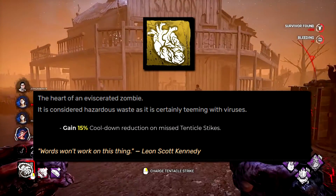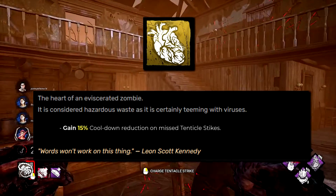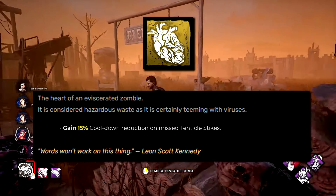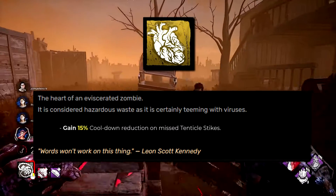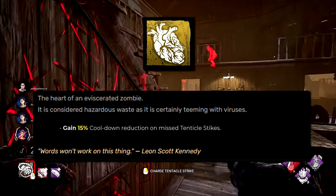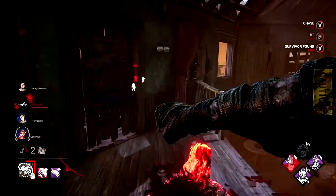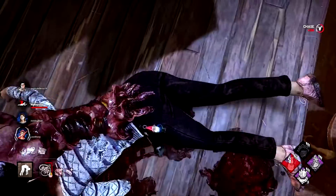The last yellow, Zombie Heart, normally increases mutation rate when destroying zombies with the tentacle by 0.5 contamination points. I've completely rewritten it: you now gain 15% cooldown reduction on missed tentacle strikes, similar to Barb's Glasses for the Demagogue, and the recovery animation after attacking a pallet is 15% quicker. This means missing tentacle strikes won't be such a costly mistake.